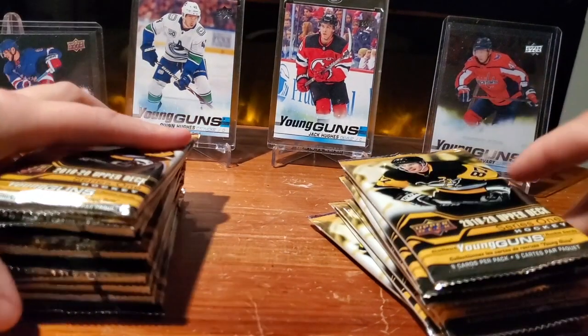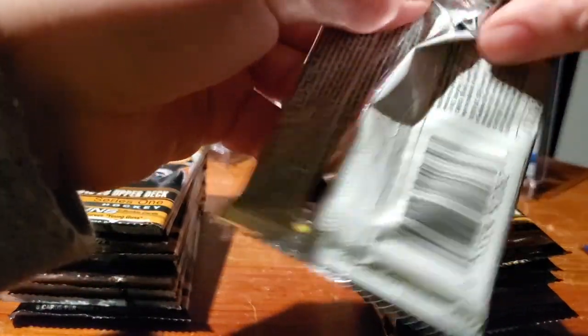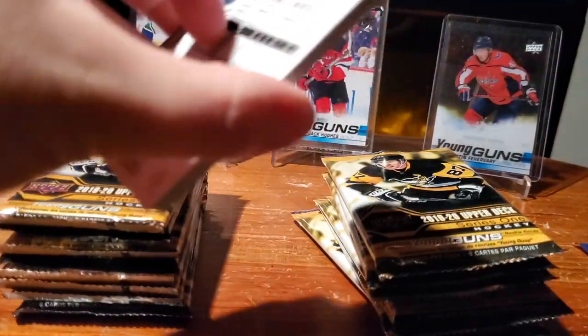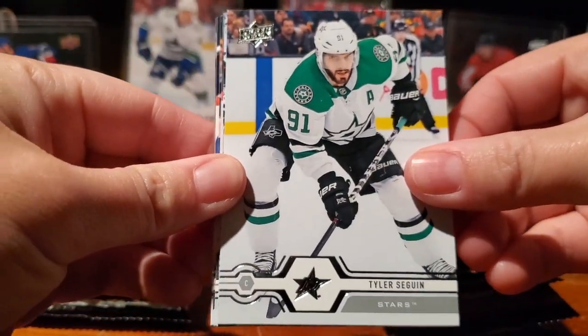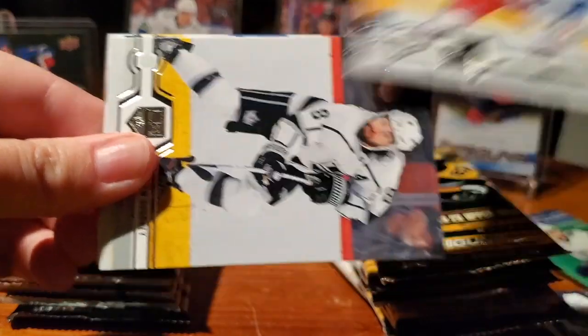Nine packs. All right, head to head. Looking for Jack Hughes again. And retail obviously has some hobby exclusives that we won't be seeing in these packs. But for the Young Gun chase, retail is a good value. Tyler Sagan. Ryan Strom.